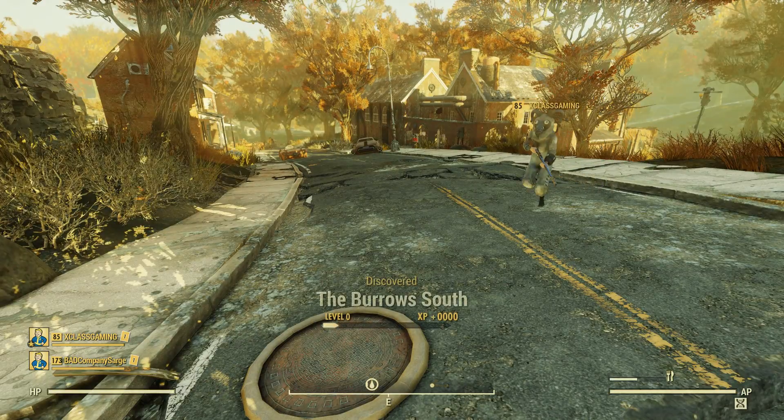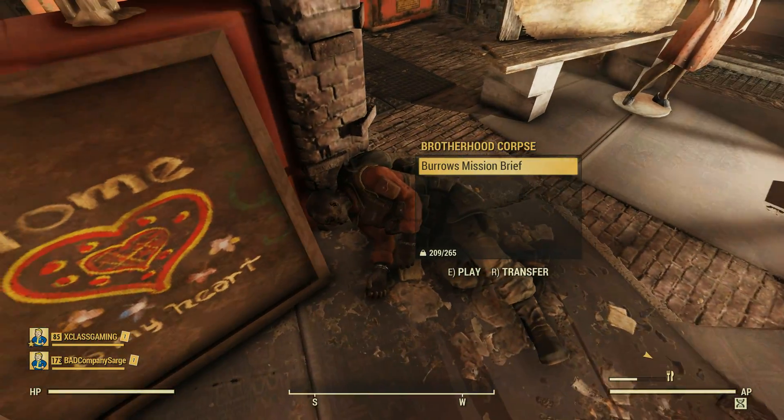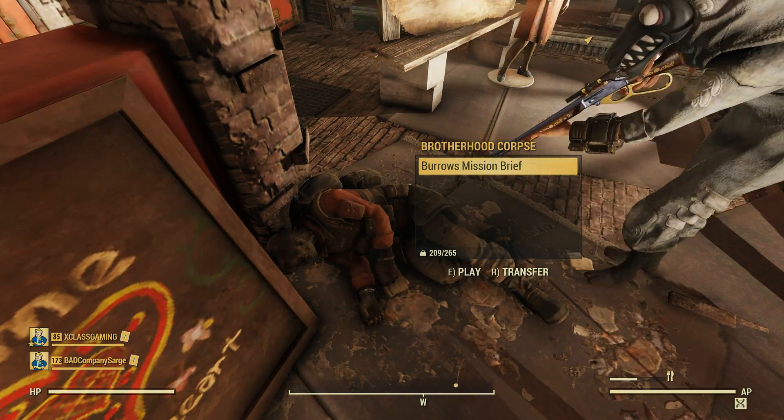Heading down either entrance will give you a similar experience — that of finding a dead Brotherhood soldier with a holotape on them. Listen to the holotape, and the quest Waste Management will begin.